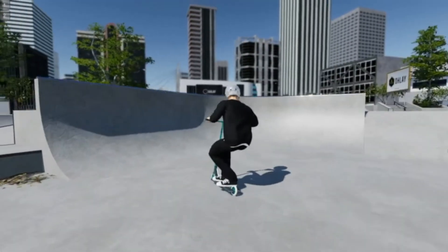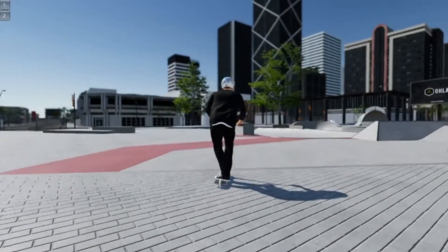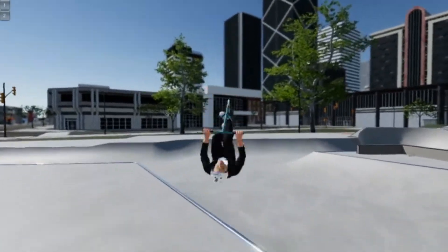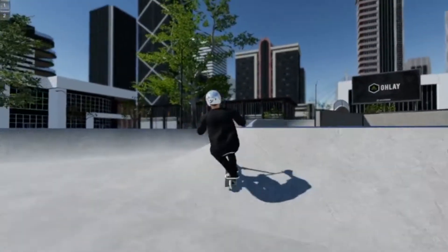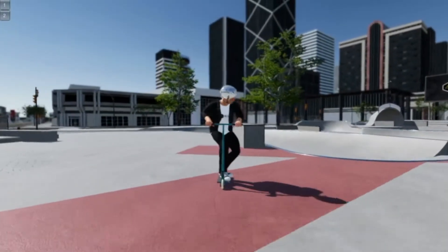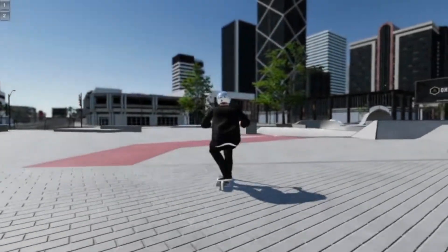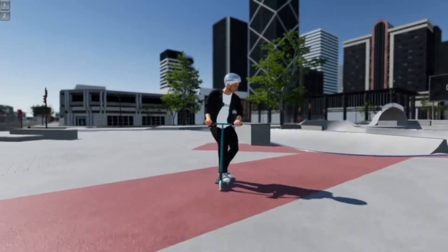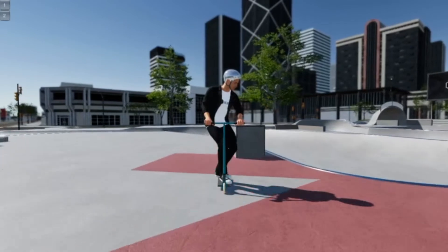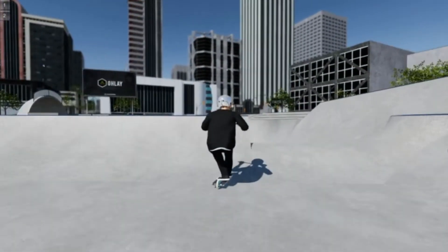Heel frontside down — nothing there. Let's see if I can get something cool on this ledge — really sketchy. Okay, try one more thing on this ledge and then I'm gonna get into the mod menu. I'm gonna try to land one more thing on this ledge because that would have been really cool.